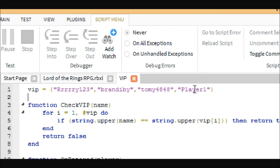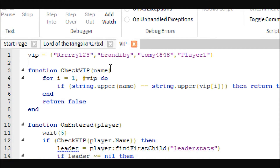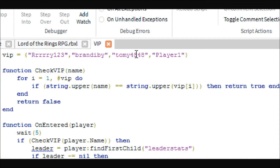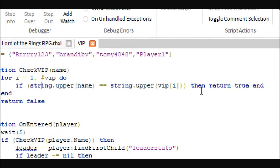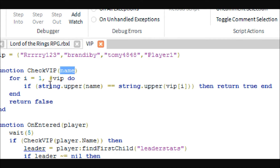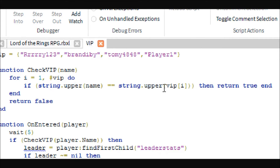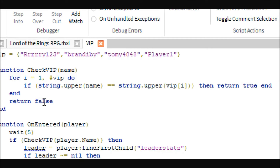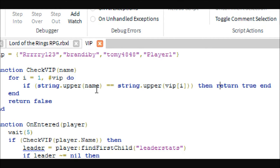Put commas in between each of the VIP names, and each of them is in quotation marks. Then we're going to have a function called checkVIP with a parameter called name, and a for loop — for every value in this array we check if the name matches. If the name string in all caps is equal to the VIP name string in all caps, then it returns true, otherwise it returns false.